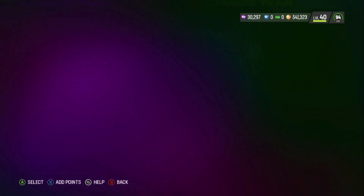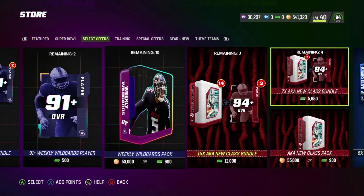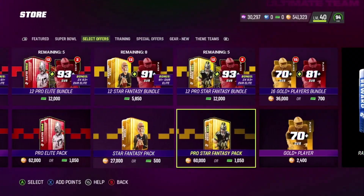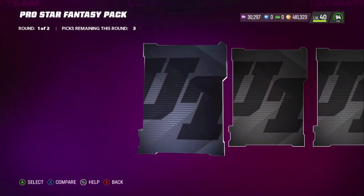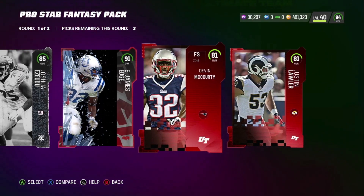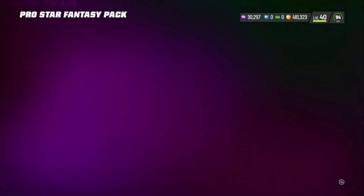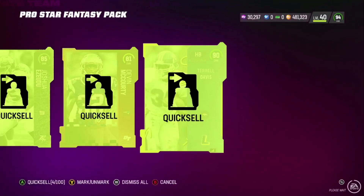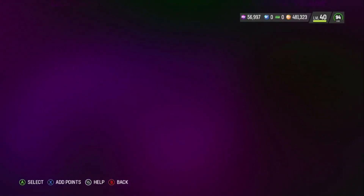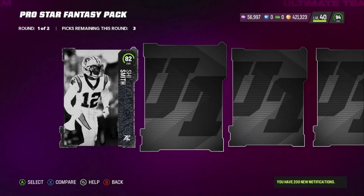We're going to go ahead and do a pack opening and see if we can pull any of these LTDs. I'm going to start out with some pro fantasy packs and spend around 500k on them, then turn whatever I get into training and do training rerolls. I'm going to keep everything that's 93 and over. I heard training rerolls were pretty decent today, so hopefully we can come out clutch.